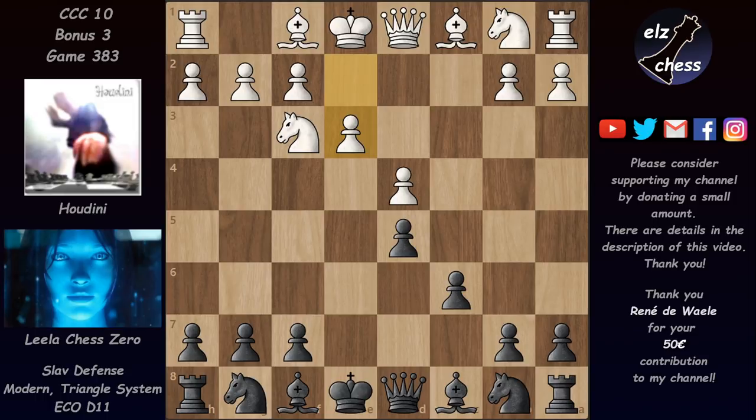It is much more exciting for Black to take back with the e-pawn and get into the famous Karlsbad structure. Because of the asymmetrical position, White has the semi-open c-file and the c5 square to work with, while Black has the d4 square and the semi-open e-file and much more chances for a counter-attack.